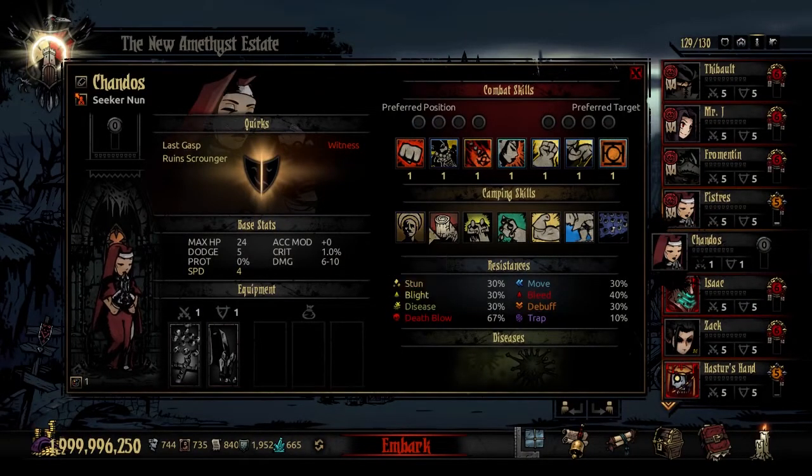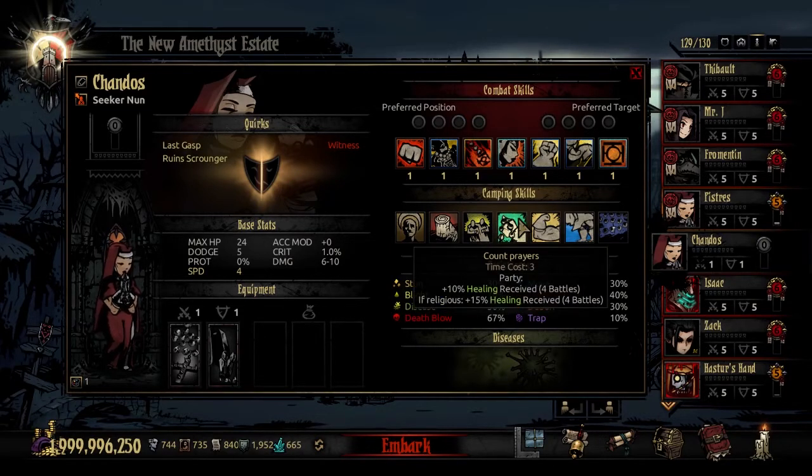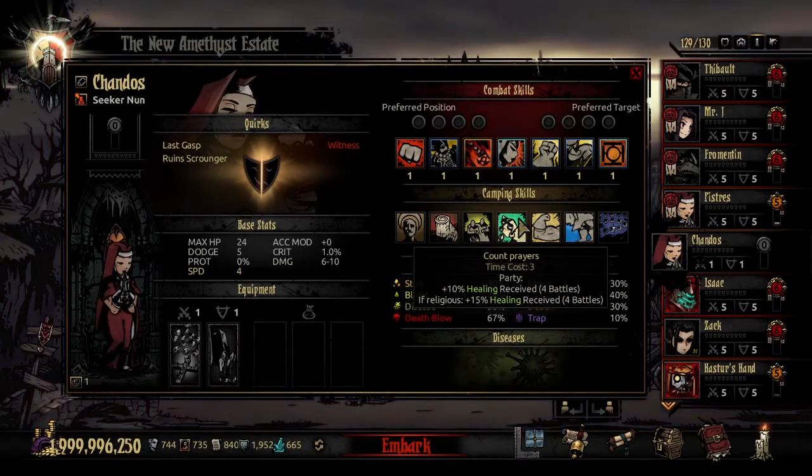Looking at the camping skills, she has the standard Encourage, Bunker, and Pep Talk as you'd expect. The first unique camping skill is Count Prayers — time cost 3. The party receives plus 10% healing received for the next four battles. If religious, there's an additional 15% healing received for the next four battles. So in a religious party you get a lot out of this. It won't directly heal at camp, but it gives vastly higher healing received for everyone — and this even works if you have a regeneration healer on your team, because it's healing received, not healing skills.